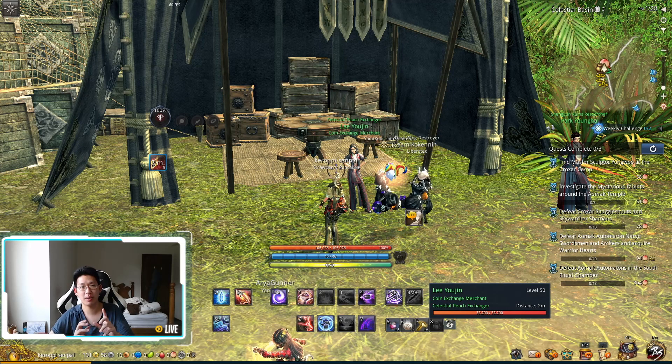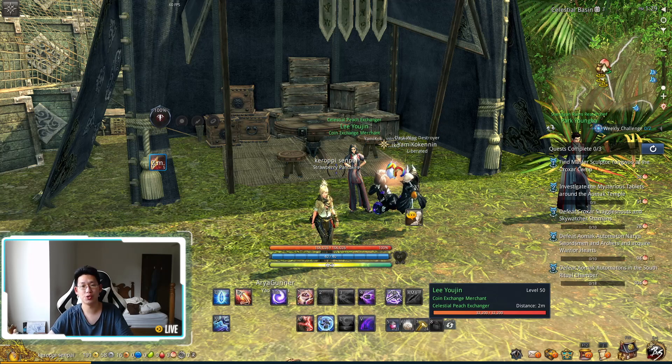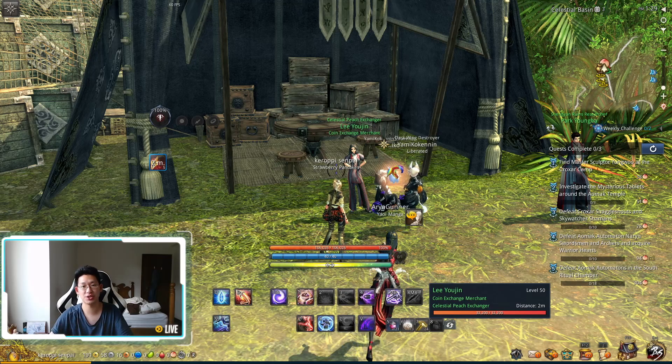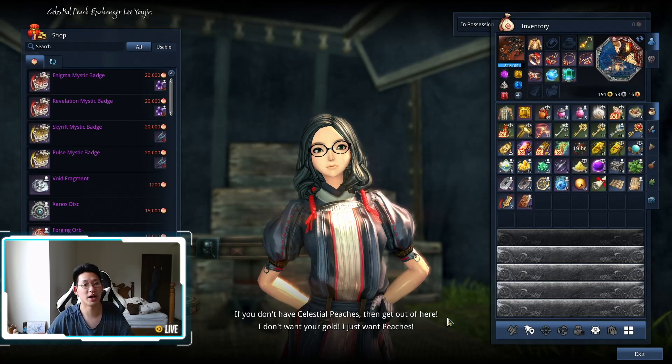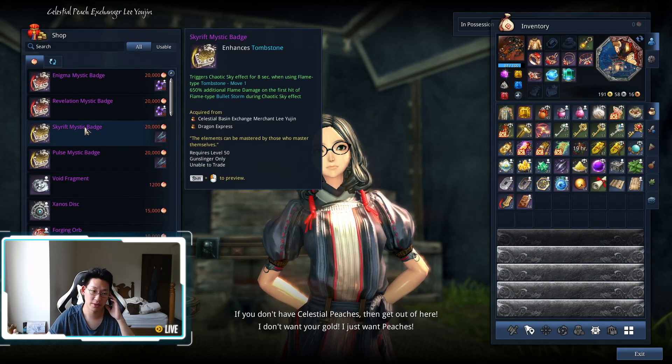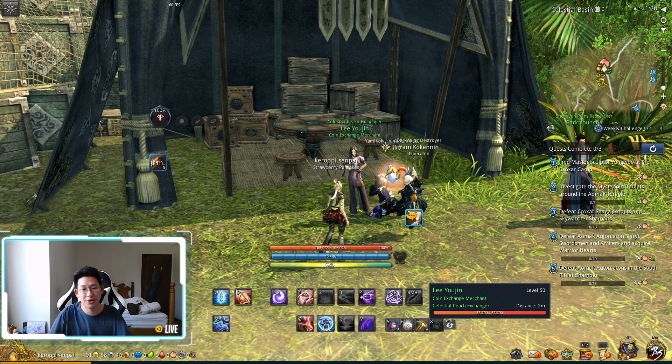Hello everyone. In my previous video when I talked about the soul badges and mystic badges, I said to ignore all of the regular mystic badges and just go straight to VT. However, that's not really possible on the NA server or the EU server. So I leveled up a gunner to level 50 and I'm currently at Celestial Basin. Let's talk about the mystic badges now. We'll start with shadow since I play a shadow gunner.